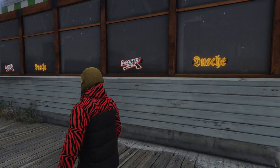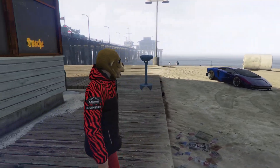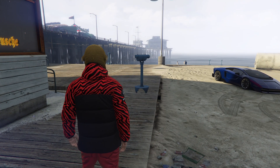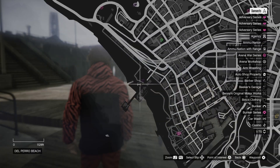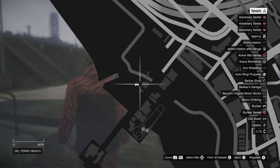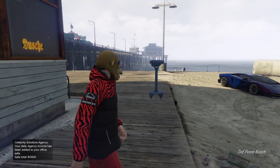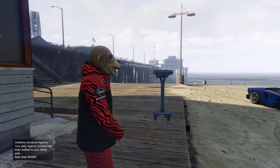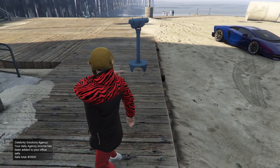Welcome to the video. This is a guide on how to get a mask and a helmet on at the same time. It's a very simple glitch to do. All you need to do is go to either the beach — this location here — or you can use a telescope in your office or apartment. I just came to the beach because it's more accessible, since not everyone has an office or apartment.